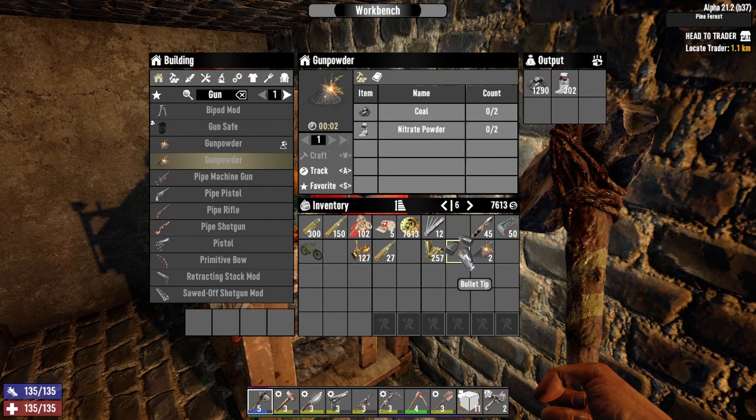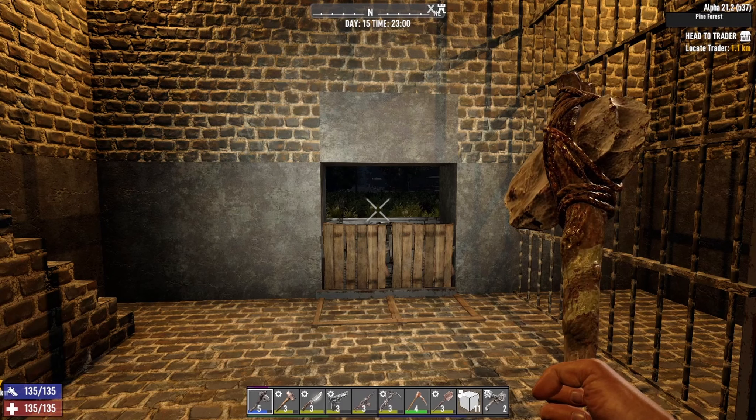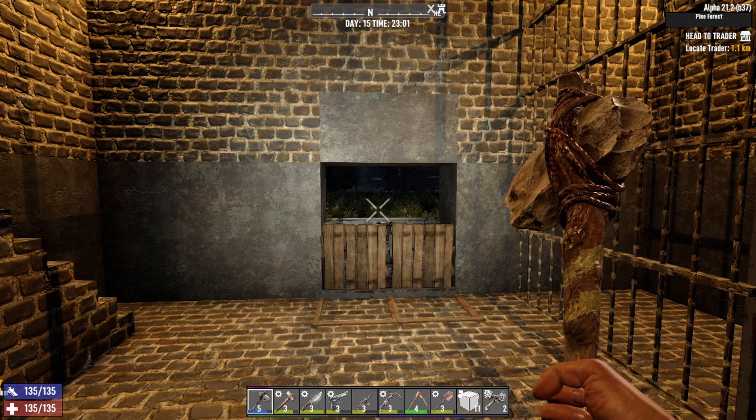Anyways guys, that's going to be pretty much it for this episode. Tomorrow we're going to mine for some more nitrate — that's the main thing we need so we can get more ammunition crafted for the day 16 horde. I also want to try to put up those dart traps, but we're going to need some electrical stuff. The generator bank bundle would have been nice. If not, we'll just defend at the front gate with forged iron to repair the door, and use molotovs and pipe bombs. Thank you guys so much for watching and all the support — I will see you guys on the next episode.